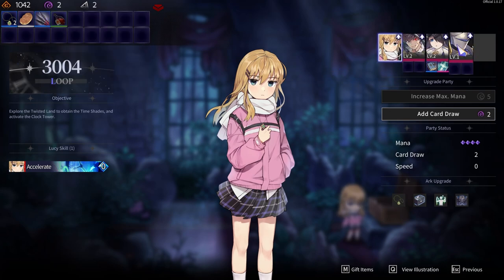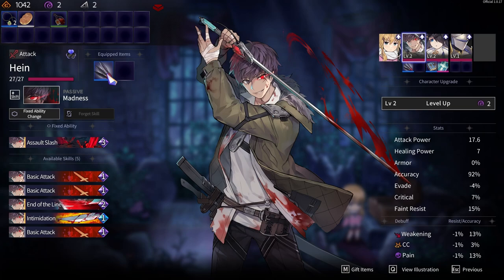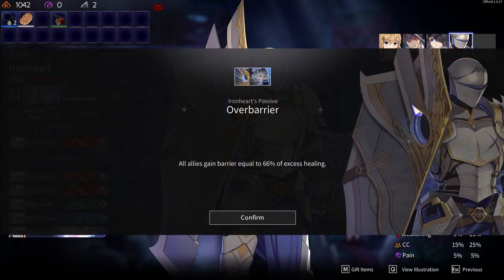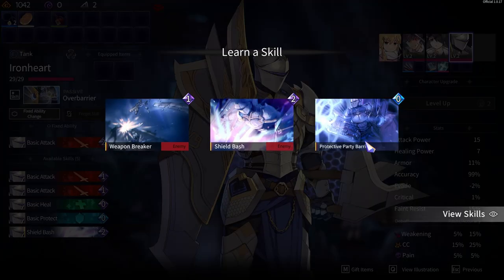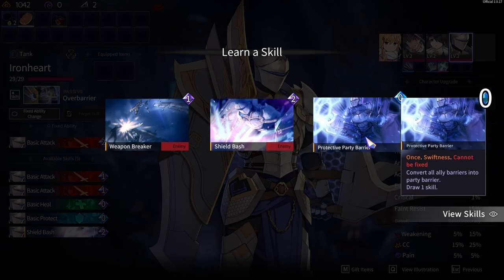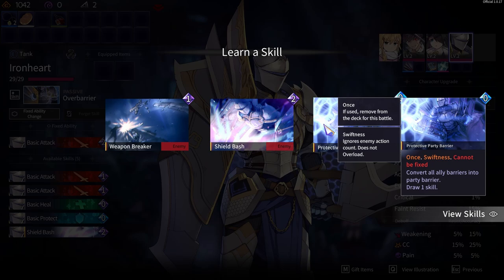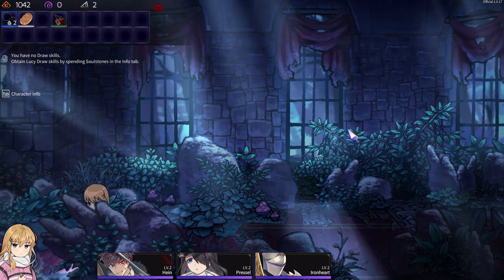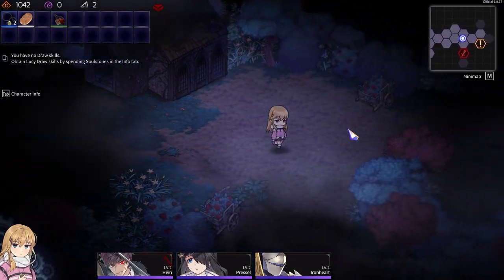We should upgrade Ironheart there, but we'll throw the daggers on. The over barrier is nice. All ally barriers into a party barrier and draw a skill — sure, let's see what we got over here.